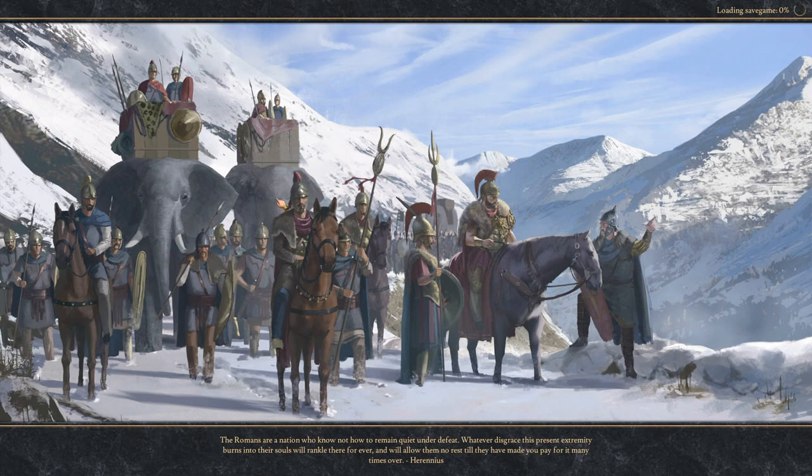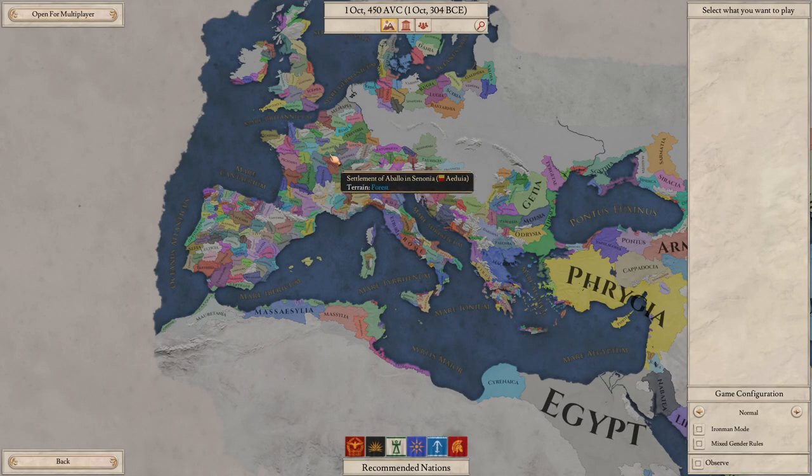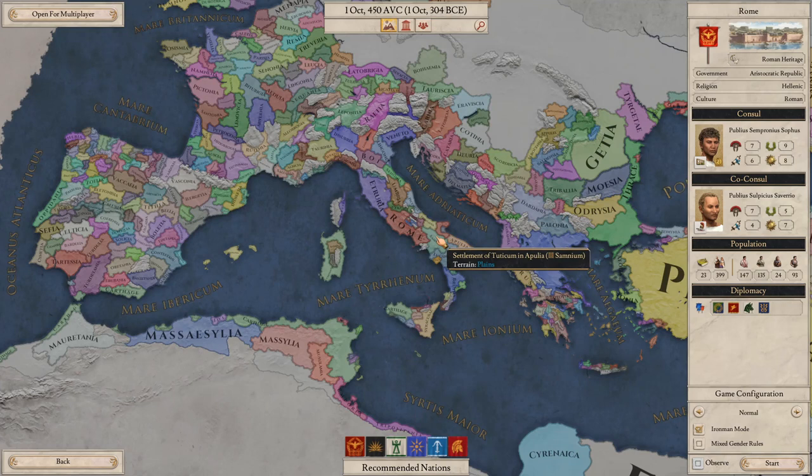So what we're going to do is play as Rome, and I noticed that achievements are not locked in the beta, so we're gonna be doing an achievement run as well, because in Imperator I actually kind of find that fun. I don't really find it fun in any of the other games, but Imperator I quite like it.